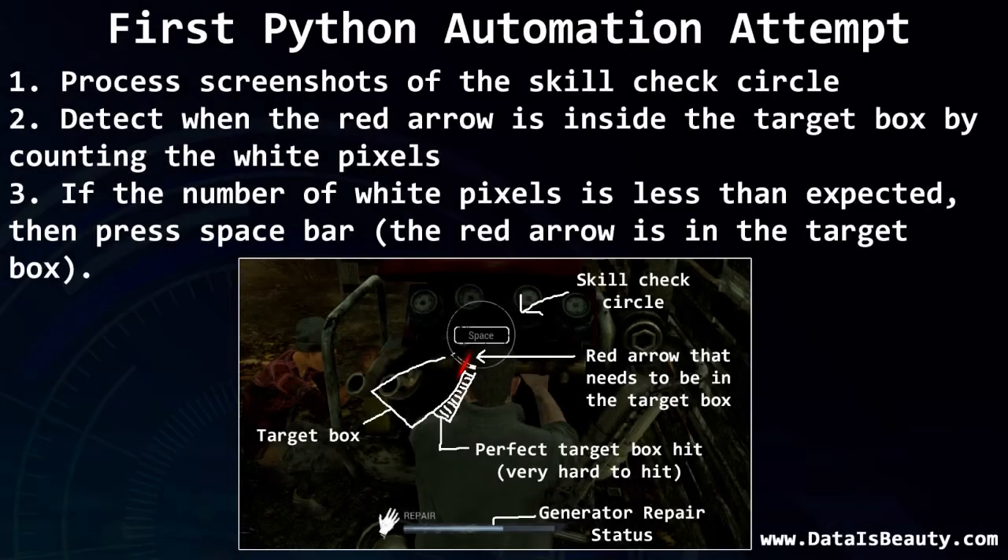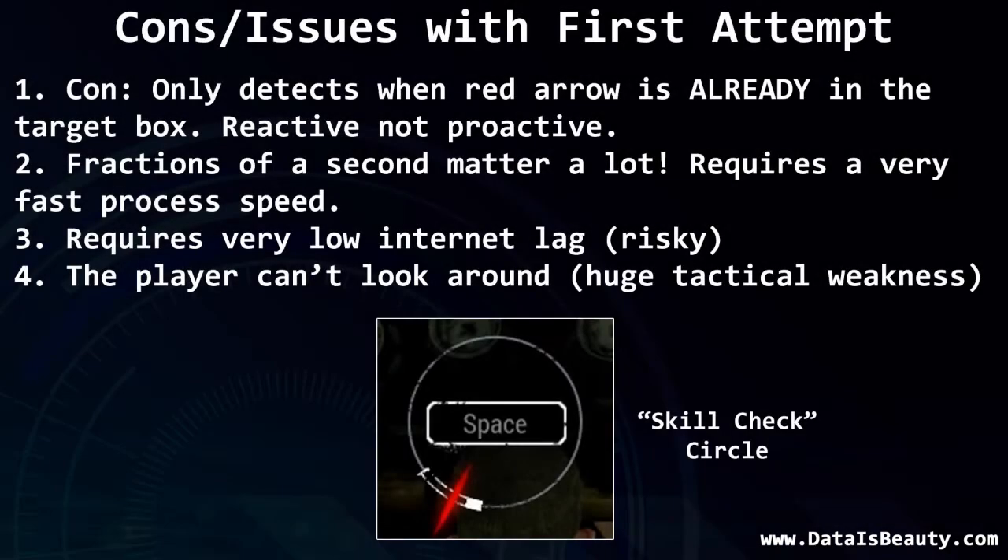My first attempt was to brute force process the video and detect when the red line was over the white hitbox. For each screenshot, I wanted Python to count the number of white pixels. When the number of white pixels dropped by a certain percentage, Python would realize the red arrow was on top of the hitbox and press the spacebar. This method was easy to conceptualize and fairly straightforward to program. However, this approach can only detect when the arrow is already in the target box, which means you have fractions of a second to act.